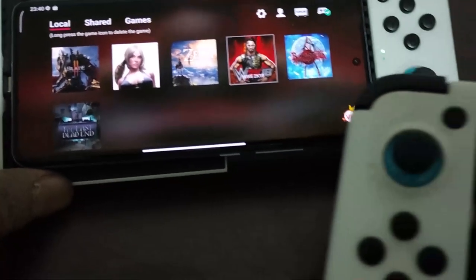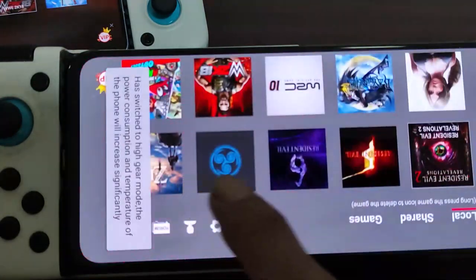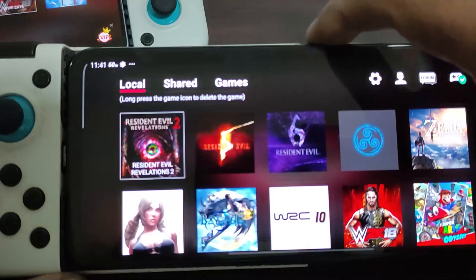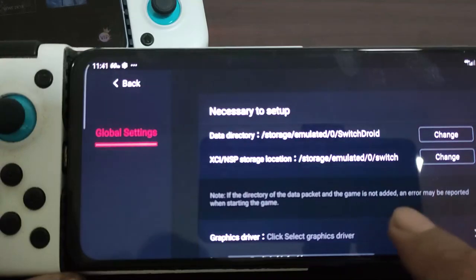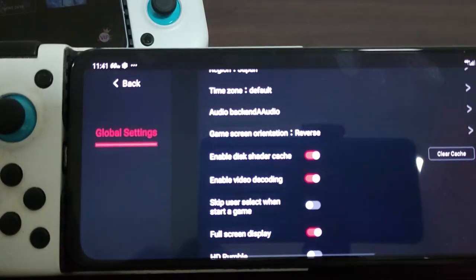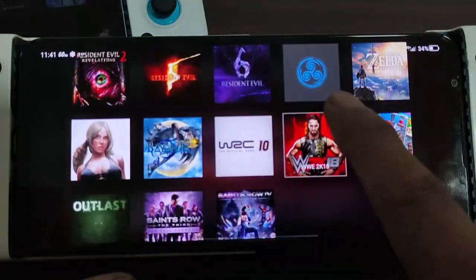Now how about the RedMagic 7? Volume setting — not using any special driver because the OpenGL driver is 615. Game settings are all the same.